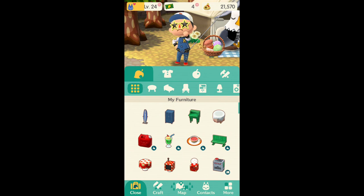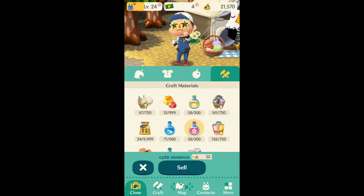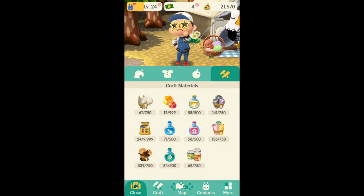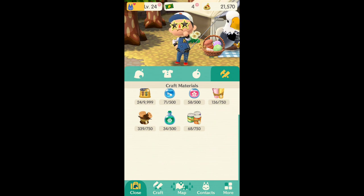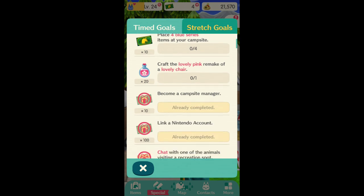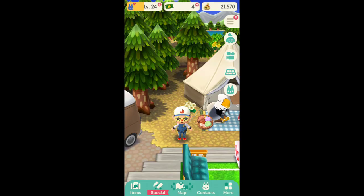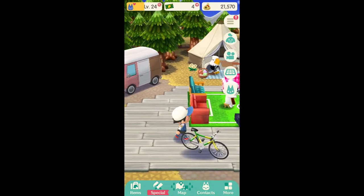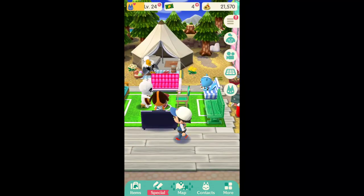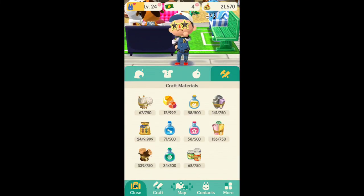Essences are found in your craft materials. To get essences, you need to finish requests for animals, and sometimes from goals as well. At first I think you only carry 20, but with more levels you go up, you can actually carry more and more. That also changes for the materials as well — leveling up lets you carry more.